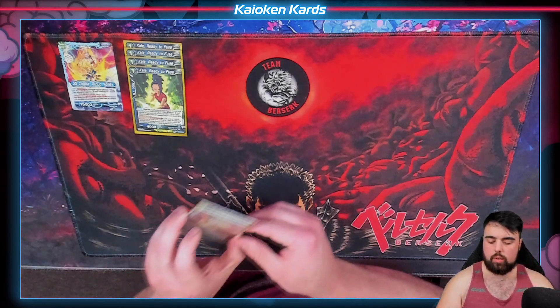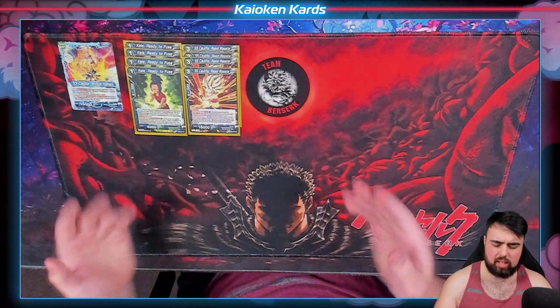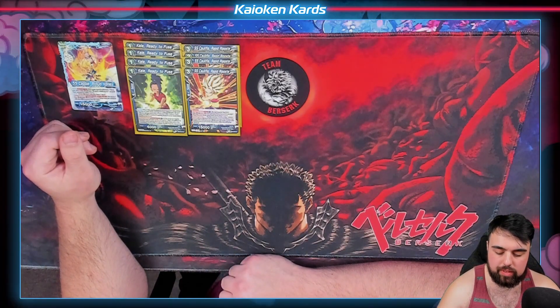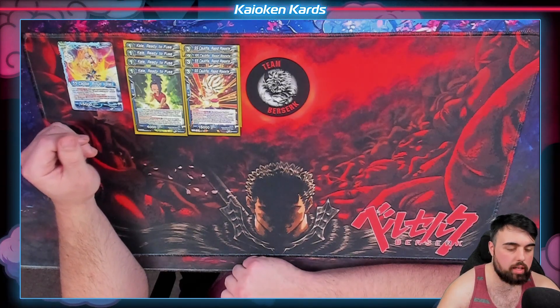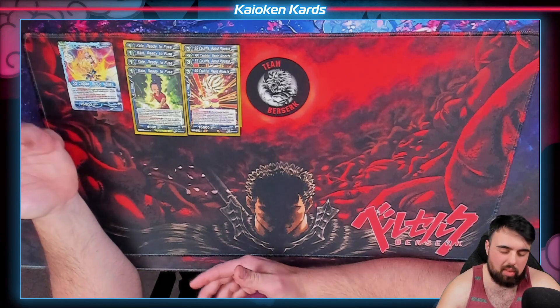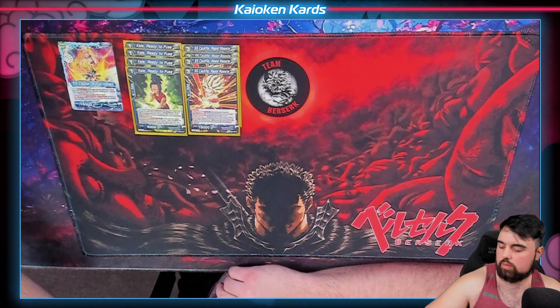As for one of those cards you can grab, you can grab SS Caulifla Rapid Riposte. It's got an activate main limit 1 — if your leader is blue Universe 6 and you have 2 or more energy, you can tap 1 blue energy, draw 1 card and deploy. So, 15k, it's a 3-drop. The other effects with Kale we don't need to worry about, but that is some fusion pieces if you want to go nuts.